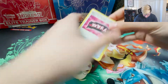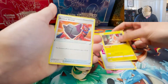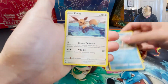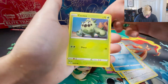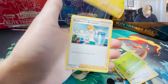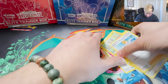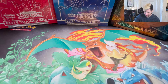First card is Team Yell Towel, Rotom, Rusted Shield, Morpeko, Chewtle, Eevee, Horsea, Cacnea, another Morpeko but reverse holo this time, and Professor's Research - that was the rare. Okay, moving on. First pack, can't complain - get the duds out of the way quick.